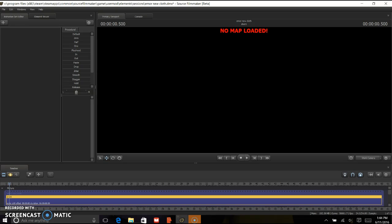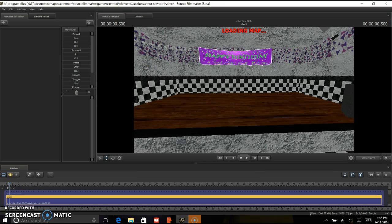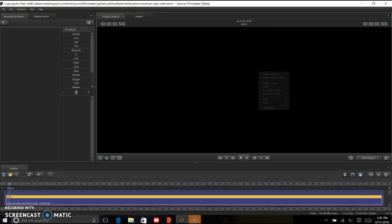You could right-click or go up to File, or do Ctrl+L. I do right-click, so there you can press Load Map. You can do Freddy — you can double-click it two times or press Open. Wait until the map loads. So the map has loaded.